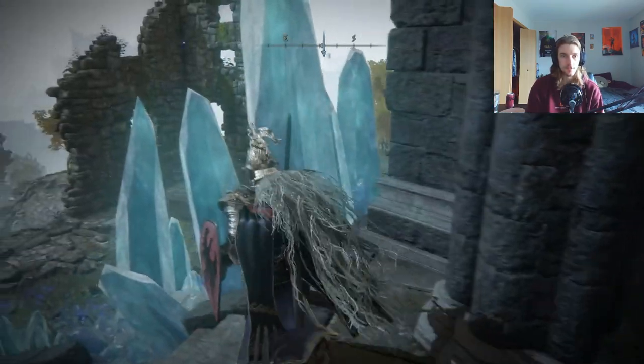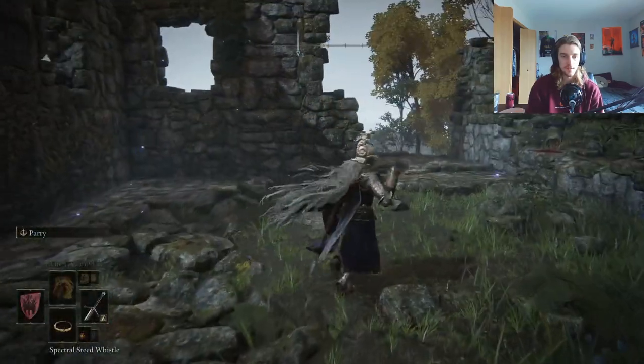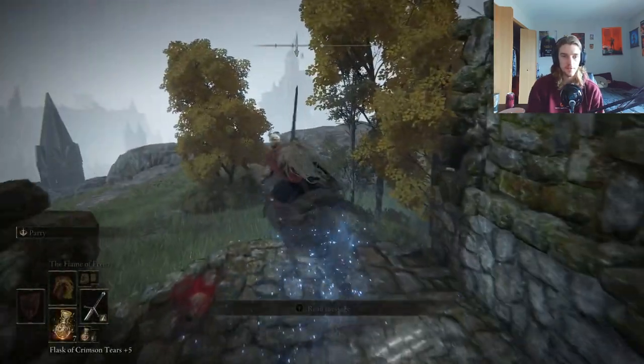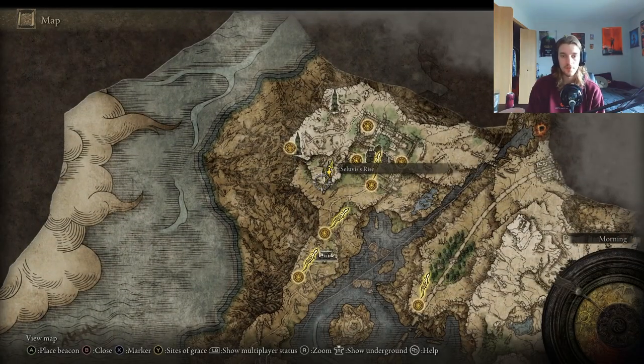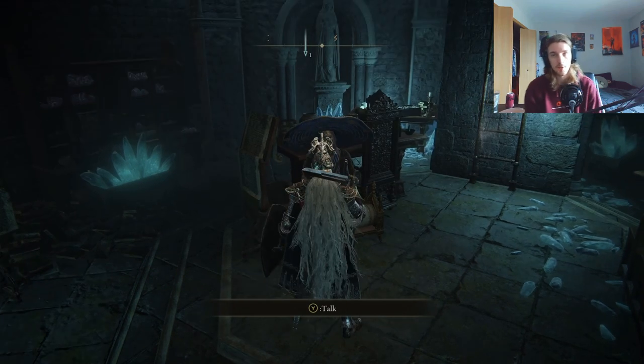After you do that, you go back up to her, she'll tell you some more stuff and you'll actually be able to leave. After that, come over this way. You'll come over here to Seluvis's Rise and you'll talk to this guy right here, this little scoundrel of a man.